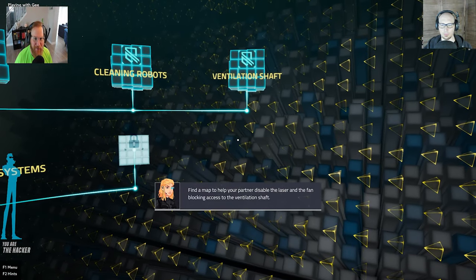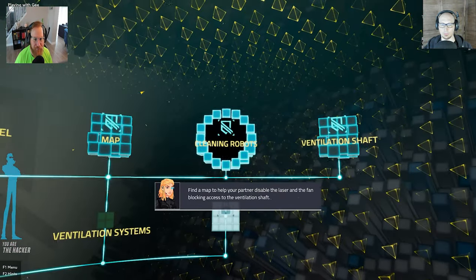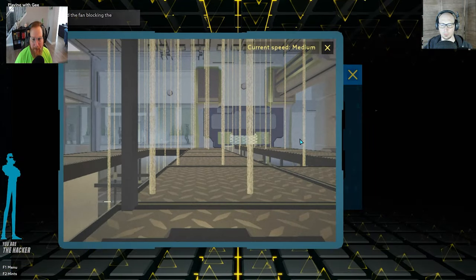Your cleaning robot was caught trespassing. The eval trim is at the bottom of the ventilation shaft. Start by disabling the laser and the fan blocking the shaft's entrance.